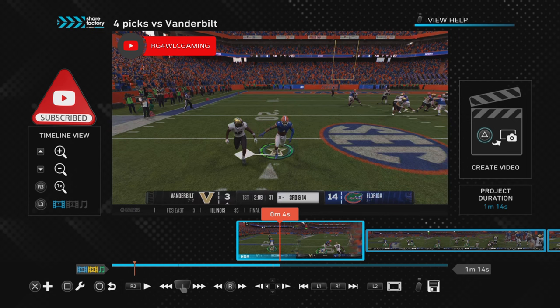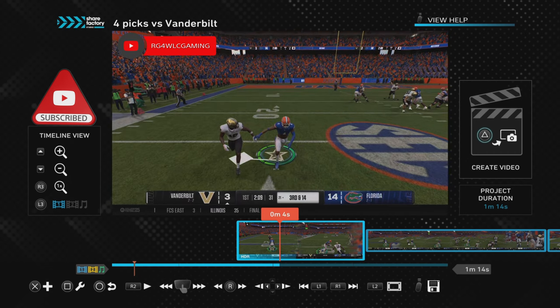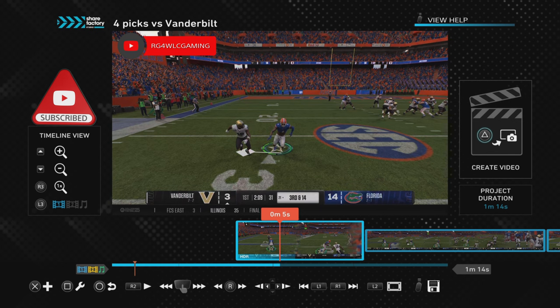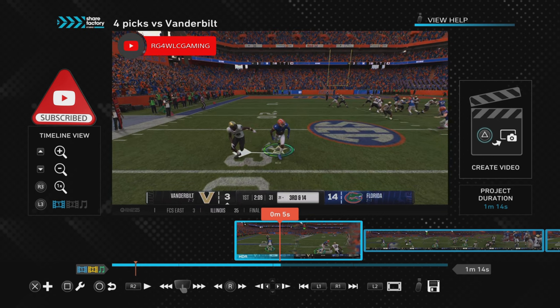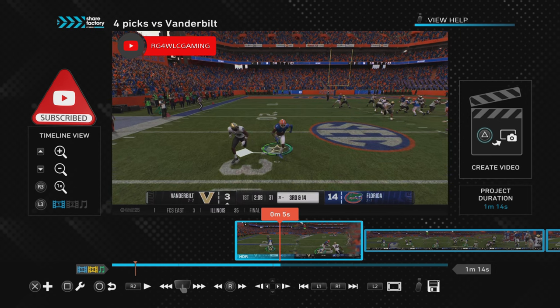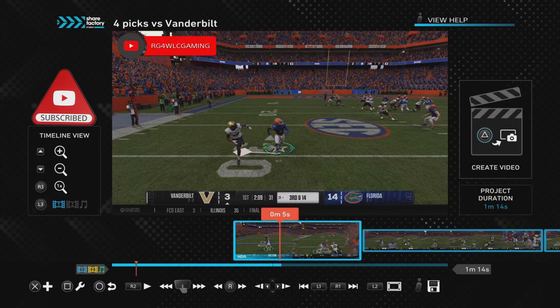The camera zooms out — that's the first indication the ball is on the way. Second: watch the receiver's head. He's looking back for the ball. As soon as he turned and looked back, that's the second way of letting me know the ball is on the way. Third: look at your DB — he's going to turn and track the ball. Once he finds the ball, watch him track it.